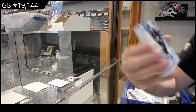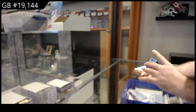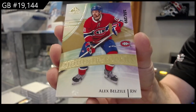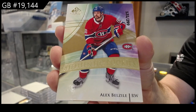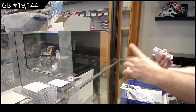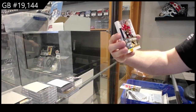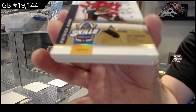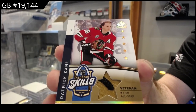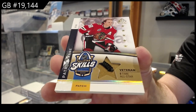We've got number two of 165, Laine for the Jets. Number two of 299, Belzeel for Montreal. Number two of 35, skills patch Patrick Kane.